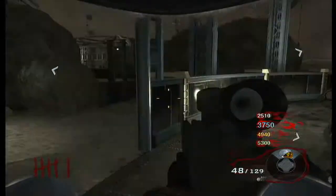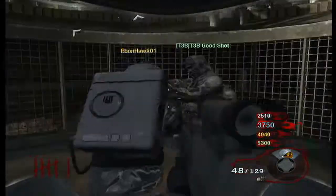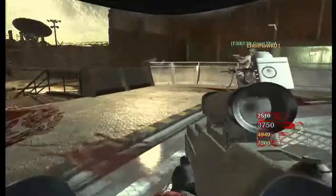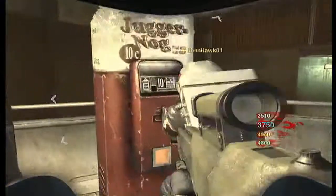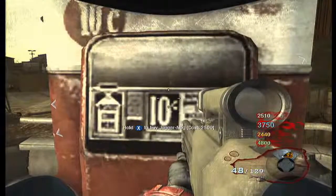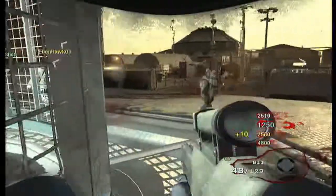There are 8 perks that you need to get for this achievement. Juggernaut and Speed Cola are on Earth, and when you're down there at the very beginning of the game it's random which one it'll be, but it'll be the next one whenever you return. Juggernaut is $2,500 and Speed Cola is $3,000. For some reason it wasn't letting me buy it, probably because the other people bought theirs.